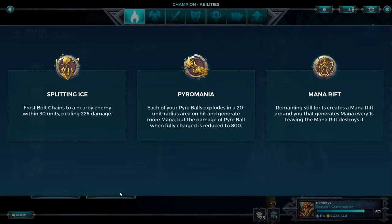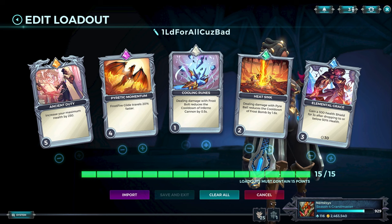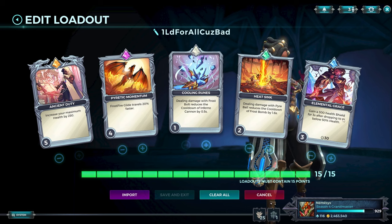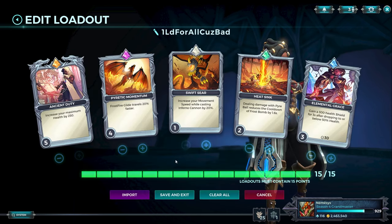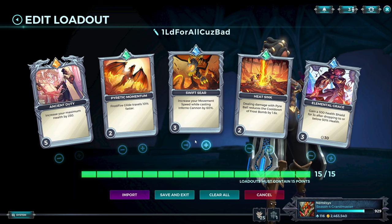Imani is not great — you shouldn't really play this character. If you're going to, play Pyromania with this loadout. There's really nothing else to put there. If you're complaining that your right-click fire cannon is too slow, you could remove Cooling Runes, put Swift Seer, remove two points from Pyretic Momentum, and put two points there. That's really it.